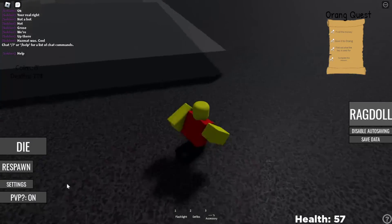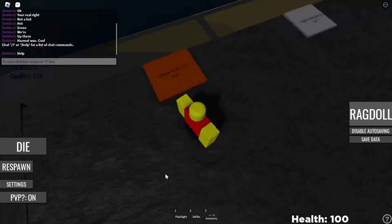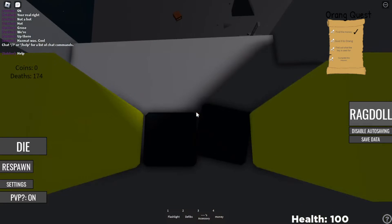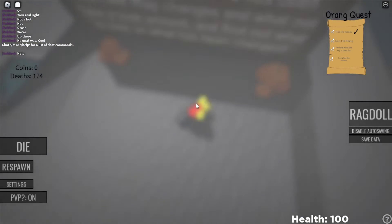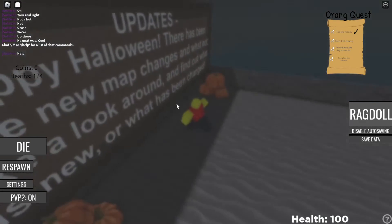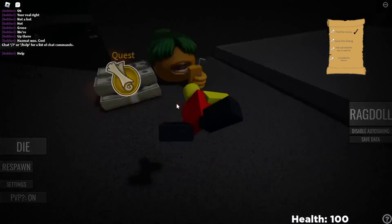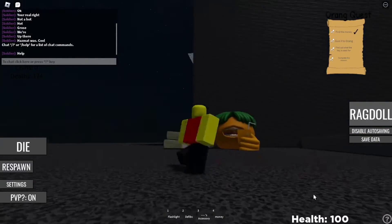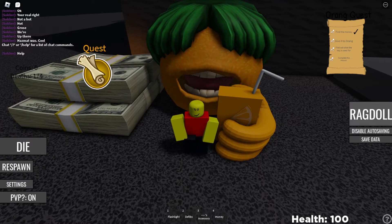Alright, so now that you have the quest, just click on this button right here. If you're ill, they'll make you do the quest. You do that, you'll fall damage off. It doesn't matter if you're slow. It doesn't matter if you have this animation. Just click on the quest. Don't touch the orange with the money.